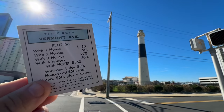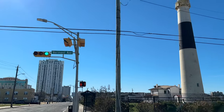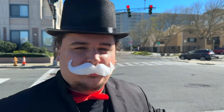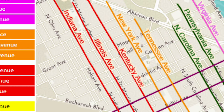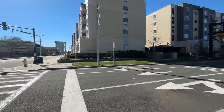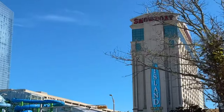Next is Vermont Avenue, where you'll find the Absecon Lighthouse, which we actually climbed in a previous video — that's the major thing to see on this street. This street is closest to the water, which makes sense knowing there's a lighthouse on it. And finally, the last of the light blue properties is Connecticut Avenue. Something I noticed was each color group on the board game corresponds to real-life streets that are fairly close to each other, and Connecticut Avenue is no exception. The only thing worthwhile on this street is that it leads you right to a casino.